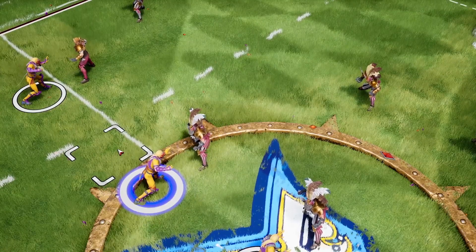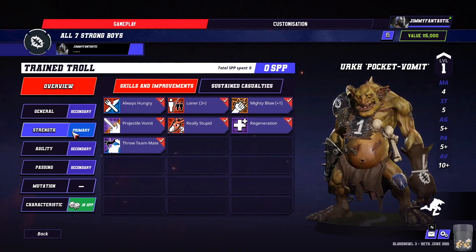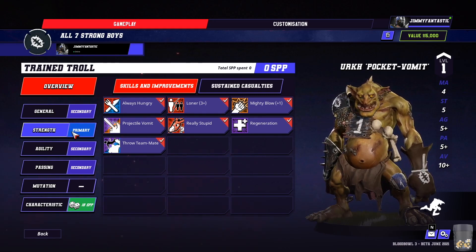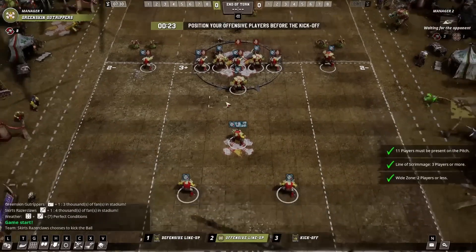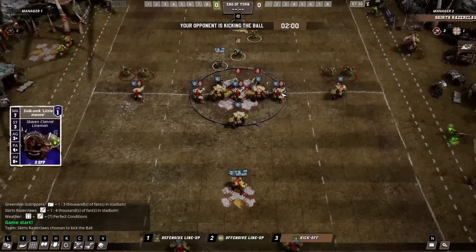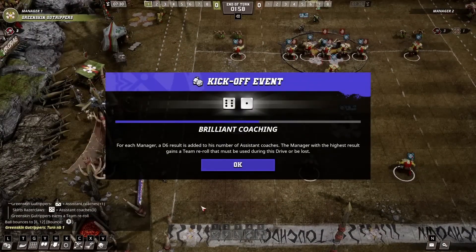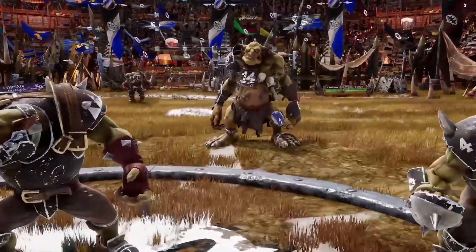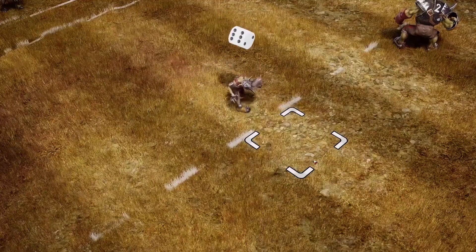Something I did enjoy in Blood Bowl 3 was the combat. Combining football with turn-based combat provides an interesting dynamic. They did a great job making all of your decisions matter. You don't have typical turn-based combat where you can sit back; each square you move across the field matters. Each decision you make, including which inducements you want to choose pre-game, matters. Inducements are items or abilities you can use to help you during the game. You can also hire star players or mercenaries to utilize as well, depending on how much gold cash you have. All of this can impact your gameplay and help you obtain victory.